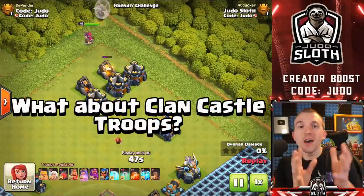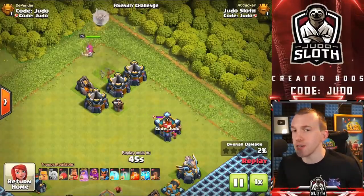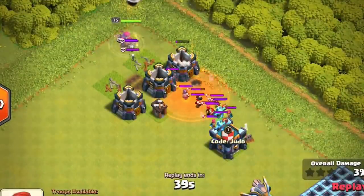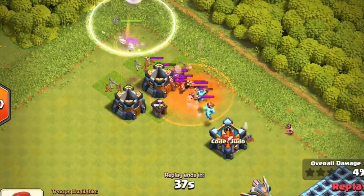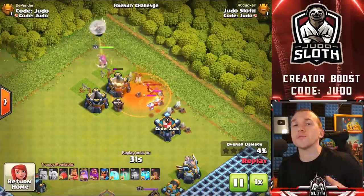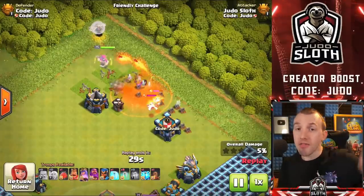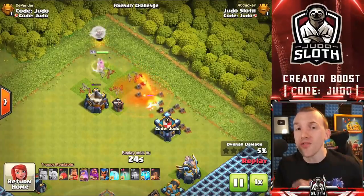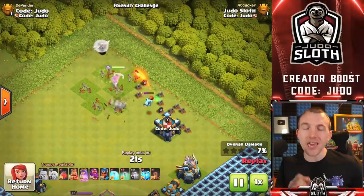Will defending Clan Castle troops attack my troops if I use an invisibility spell? I lure out the Clan Castle troops, my Queen is charged, and there's a trick: use the poison, then the invisibility spell, and deploy a Barbarian at the other side. This pulls the troops back across the poison; when the invisibility spell expires, they go back across the poison for a third time. It's a nice way to take out pesky super minions for a Queen charge. Yes, Clan Castle troops will ignore your troops if you use an invisibility spell.